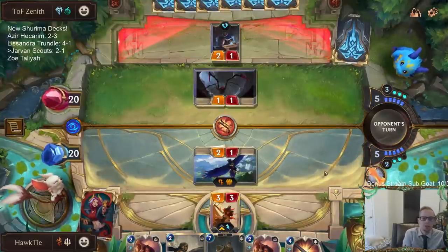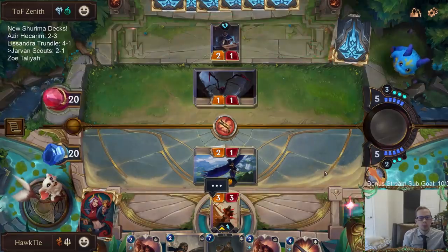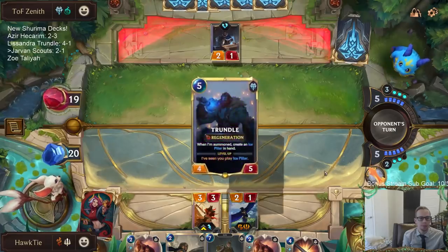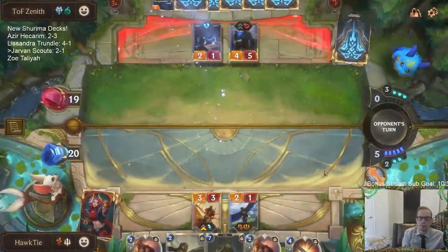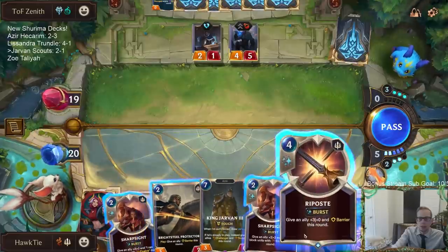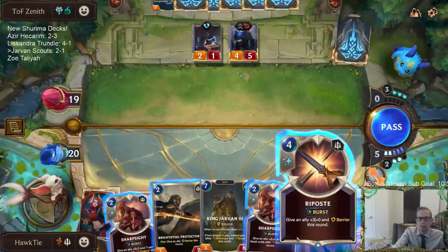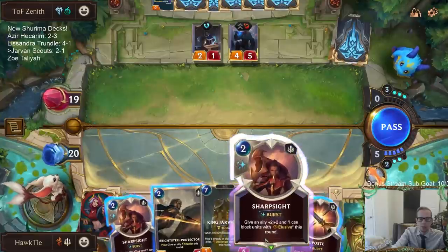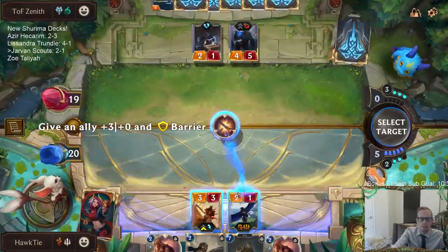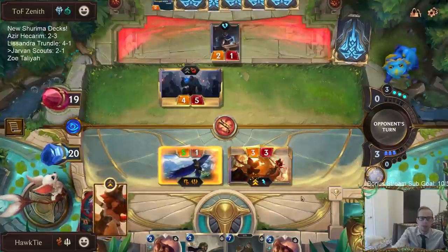So that's attack number 2 for Misfortune. Lissandra Trundle worked pretty well - we played super close games and were able to pull out a lot of victories. They weren't easy, they were really close, but it worked quite well. Okay so I think I'll play Bright Steel. I'm going to play the Riposte to kill Trundle. Do I play the Bright Steel Protector too, or do I just keep Sharpsight available? So we're going to Riposte the Valor, challenge Trundle. Troll chance a thing.